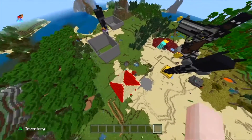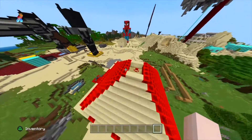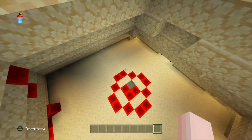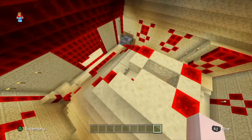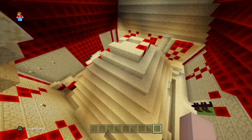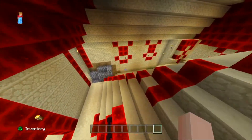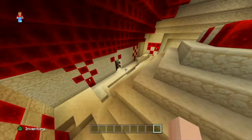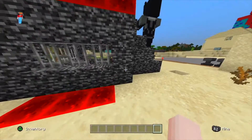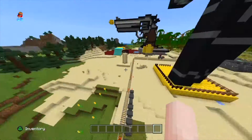Then this right here was a pyramid. I let people into my world — this is a small story — they blew it up with TNT. I was trying to rebuild it back to how I wanted it, but then looking at it I was like, oh, it actually looks nice like that because it looks like an actual organic pyramid. So I just left it like that.